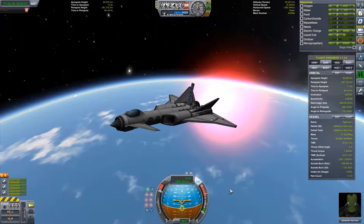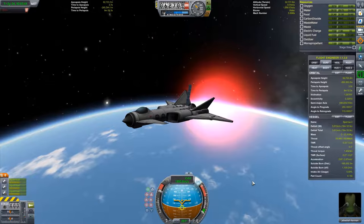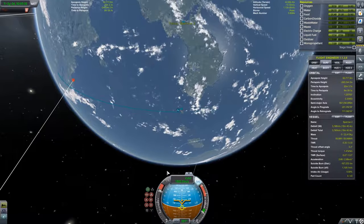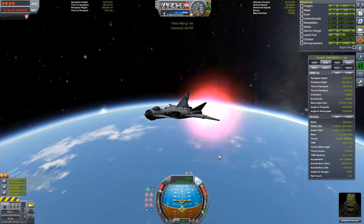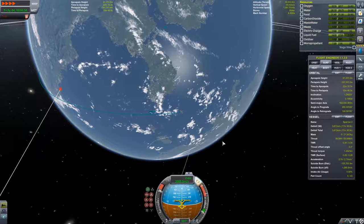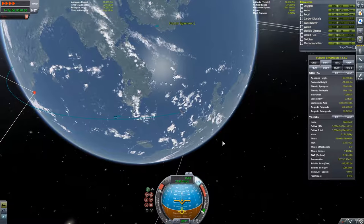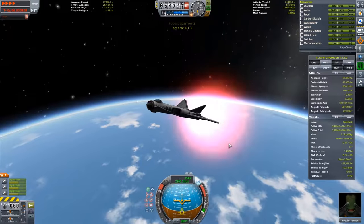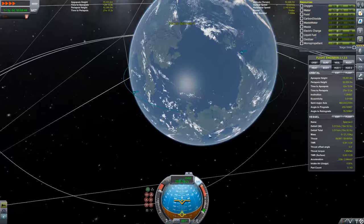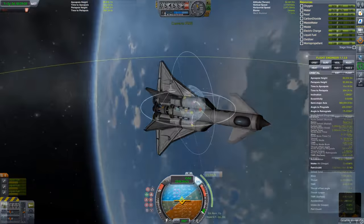This is a good time to note this is not a vanilla version of the game — this save has a bunch of mods installed. Visual mods include Real Plume, Smoke Screen, Environmental Visual Enhancements, Scatterer, and Planet Shine. I've also got TAC Life Support, which is why I added those life support cans so Jebediah doesn't suffocate on the Mun, plus Docking Port Alignment Indicator and other mods.